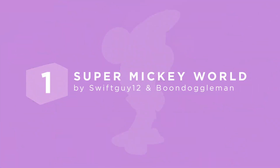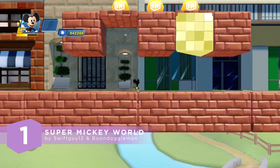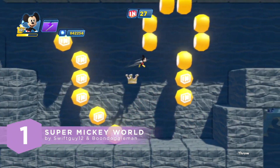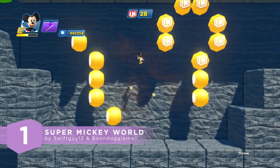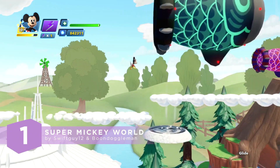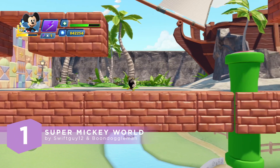The number 1 Toy Box is seriously so cool, and it was created by a team of two artists, one of which has never been featured before. Number 1 for the side-scrolling challenge goes to Super Mickey World by SwiftGuy12 and BoondoggleMan. Super Mickey World really brings out what's best in classic side-scrolling games. Help Mickey Mouse save Minnie from the notorious Peg Leg Pete. Don't forget to pick up Uncle Scrooge's stolen coins along the way — they're hidden everywhere. The team seriously loved this Toy Box; there are so many hidden gems in here. We loved your use of the music tool, and the power-ups were also a very nice touch. Epic job on this, guys.